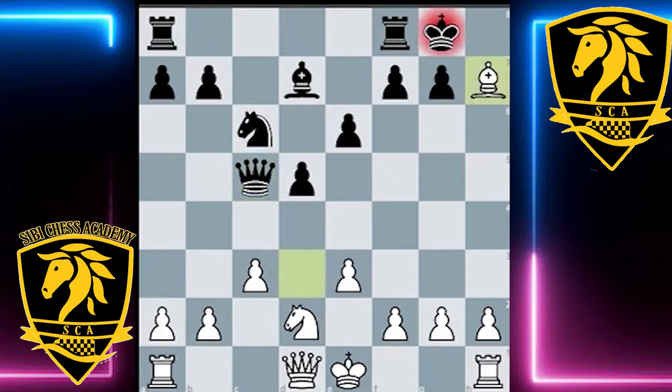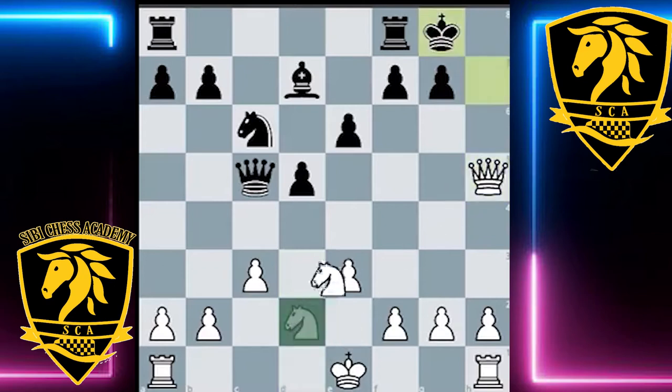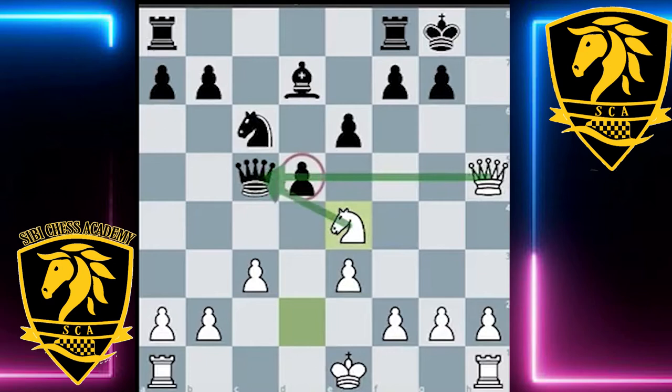It's actually a Greek gift, where White is going to apply the classic Greek gift ideas. If you don't know what a Greek gift is, it's basically defined by sacrificing the bishop on h7, then getting the queen to h5 and the knight eventually to g5. After king takes h7, queen h5, king g8, knight e4 — a very beautiful move, taking advantage of the pin against the pawn on e5 and hitting the queen. White now has a double threat of knight takes e5 and also knight g5. Black is already in big trouble.